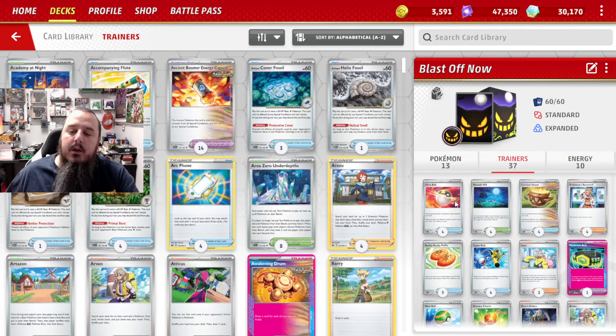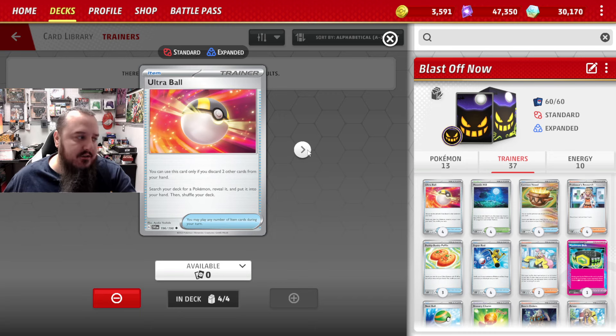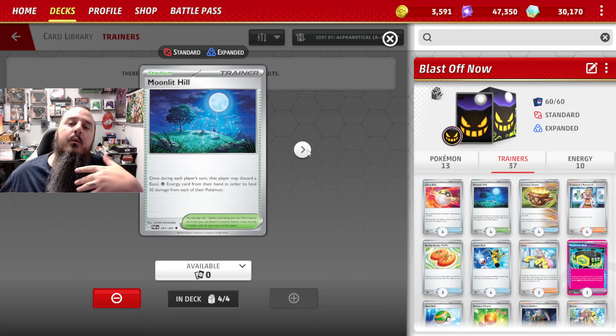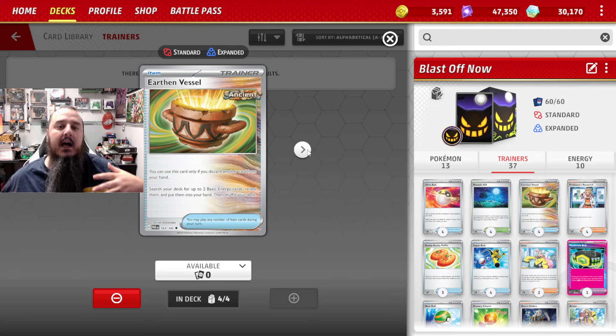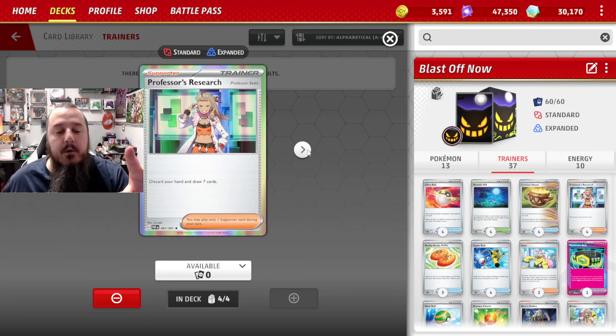We are playing four Ultra Balls to find our Pokémon. We're playing four copies of Moonlit Hill, mostly to win the stadium war — keep whatever stadium our opponent wants out of play so we can have our own. It also helps that I can heal our Pokémon by 30, which counteracts the 30 that Drifblim's doing, so we're able to stay in a bit longer. We've got four copies of Earthen Vessel so we don't miss a single turn of energy attachments, and four copies of Professor's Research to discard our hand and draw seven — the best draw card in the game.